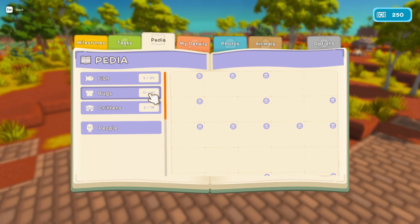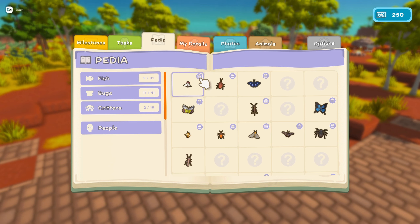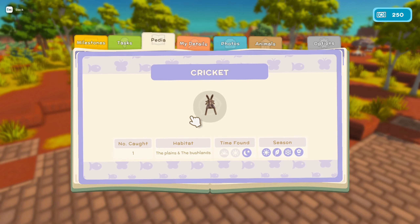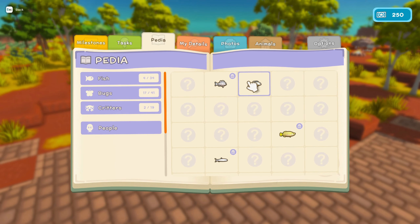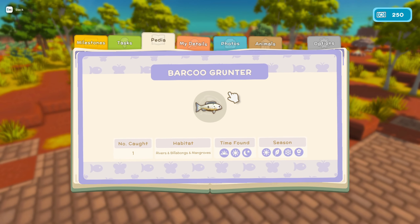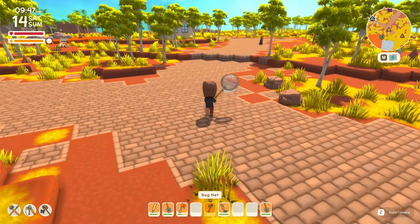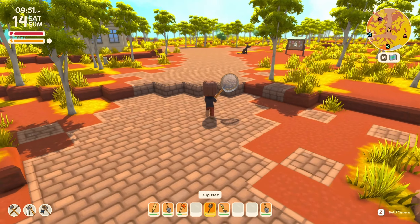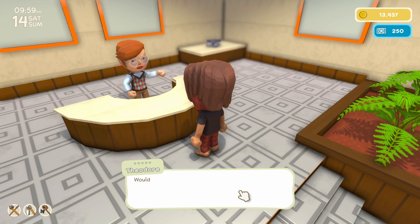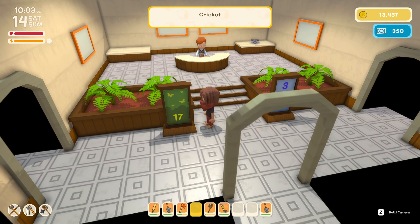If you go into your pedia, you can actually see all the bugs, fish, critters, and NPCs that you've met or donated. You can tell if you've donated them because there will be a little museum icon right above their picture. We've caught a cricket but apparently we haven't donated that — I think we just caught that last night. We're going to go and deliver the cricket that's in my inventory. Cricket — so small and so loud. Now we've donated 17 bugs.